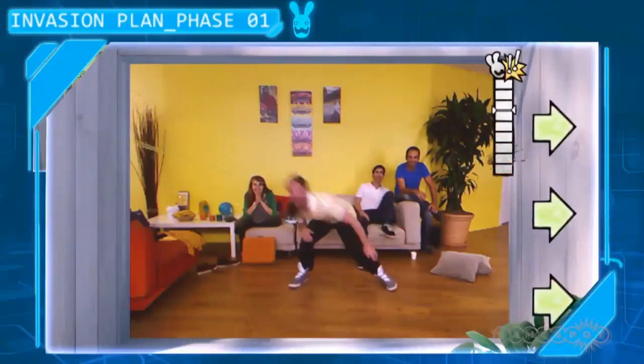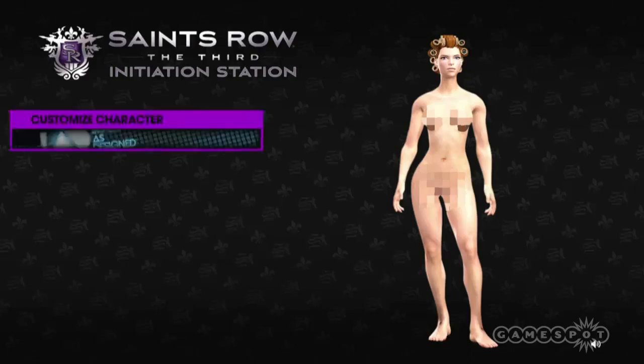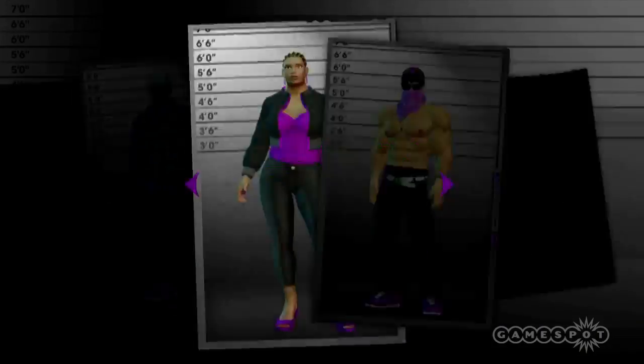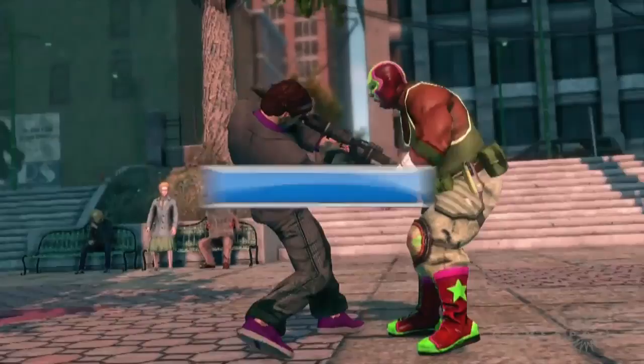In game demos this week on XBL, you should check out Raving Rabbids Alive and Kicking and Grease Dance. Both XBL and PSN this week lets you get wacky with Saints Row the Third Initiation Station, which lets you make some ridiculous characters to import into the title when it's released on November 15th.